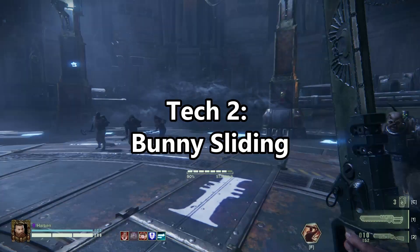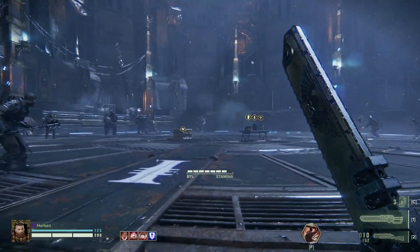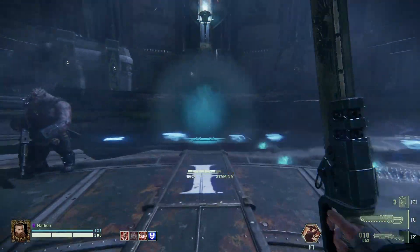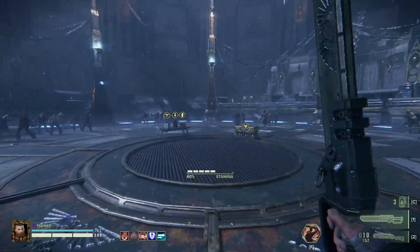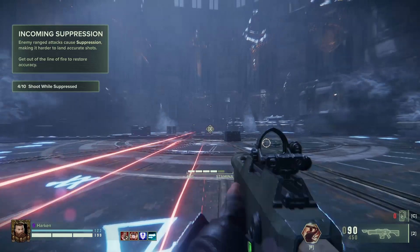The second tech I call bunny sliding. In this game, you can start a slide immediately after your character starts running, which means you can slide over and over again in very quick succession. To perform a bunny slide, keep your sprint button held down, and press the slide button immediately after your character starts running. Repeat this over and over again, and you get the bunny slide.